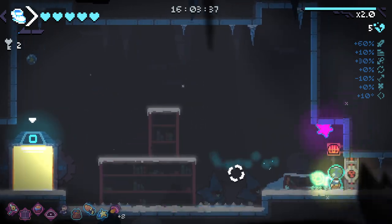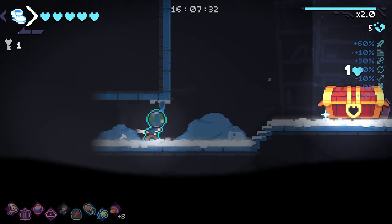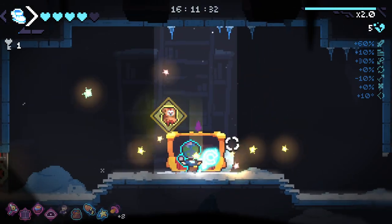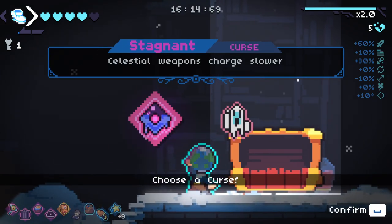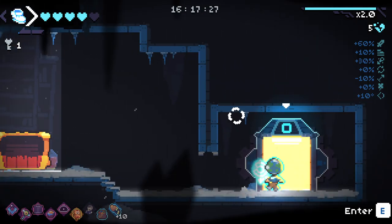Extra damage, and we get another heart — which means taking this chest is pretty plausible. Please let me get a chaos chest — a normal chest, good. Ooh, legendary! Resurrects you on death — awesome. Celestial weapons charge slower. Yeah, I'll take that. We have a resurrection — interesting.